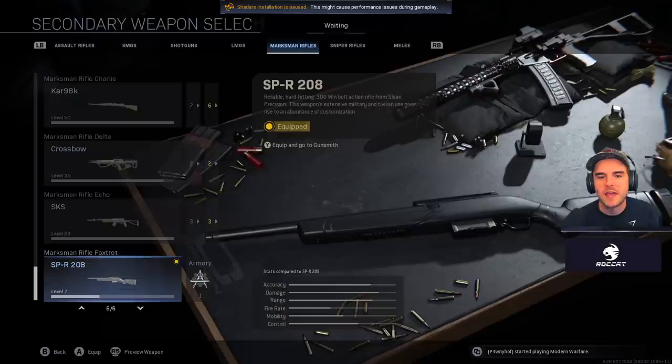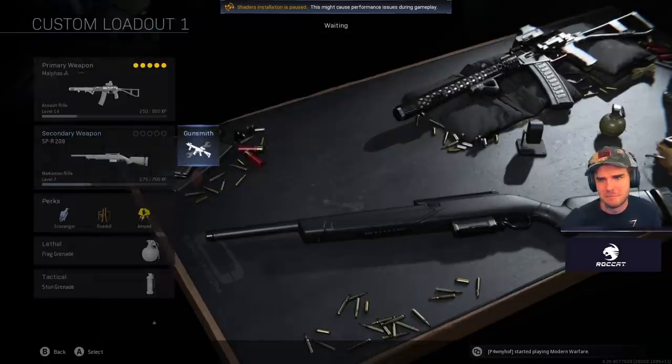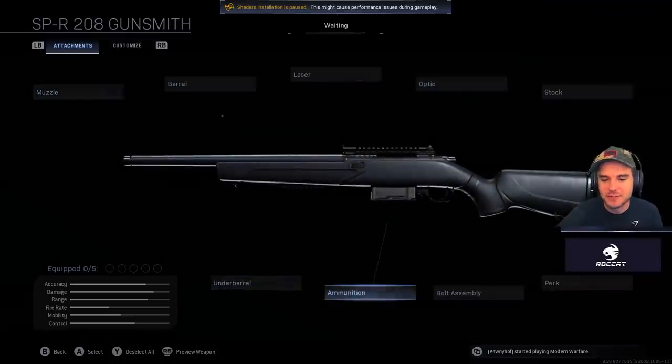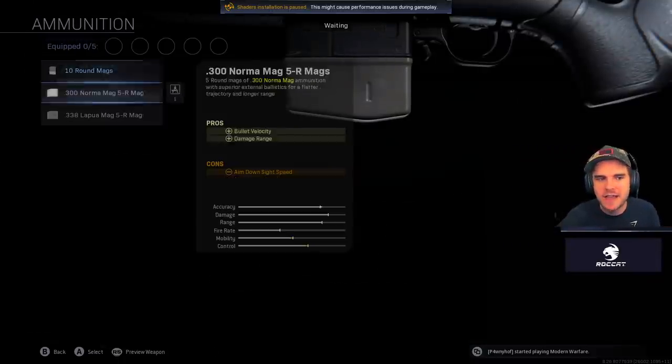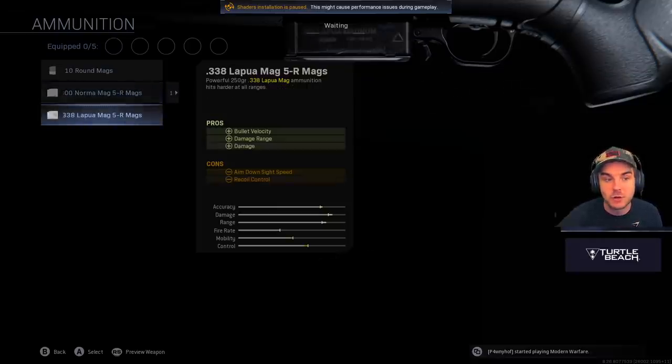Then we have the SPR-208, which is a reliable, hard-hitting .300 Win bolt-action rifle from Sloan Precision. This weapon has so many customization options — you've got three different ammo types. There's the standard 10-round mag, then the Norman mag which increases bullet velocity and damage range, essentially sending the bullet a lot further with superior external ballistics for a flatter trajectory and less bullet drop. Then there's another option for increased damage and damage range.